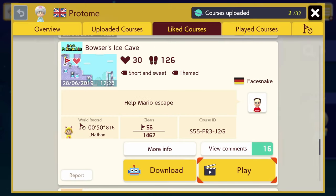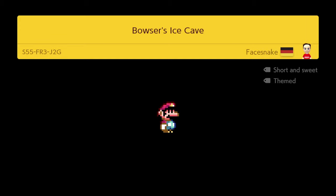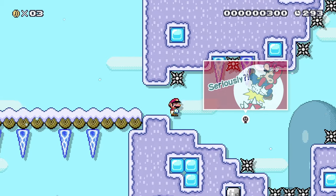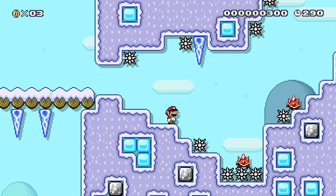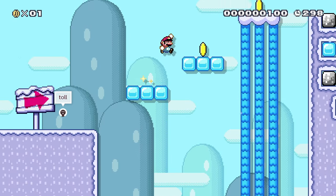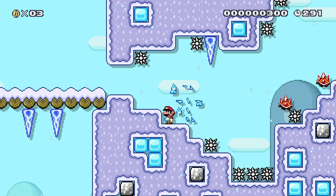The next level is Bowser's Ice Castle by Facesnake, which is also their username on the forums. The course ID is S55FR3J2G. This is a pretty cool level. I've played through all these before. This one has some kind of difficult jumps, some spikes — there's a jump at the start that I die on a bunch. Nothing in the rest of the level is really as difficult as this one, but this one is rough.